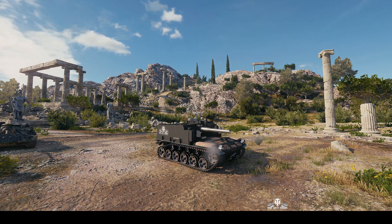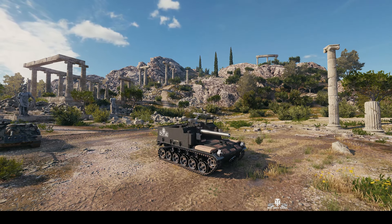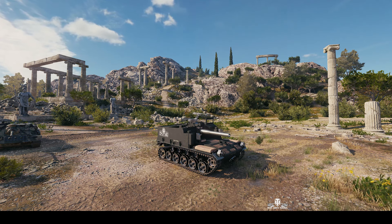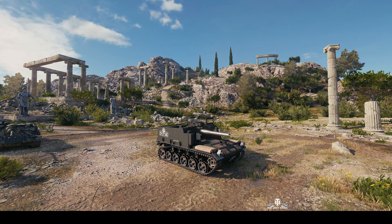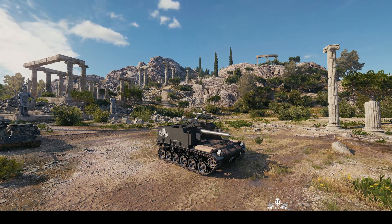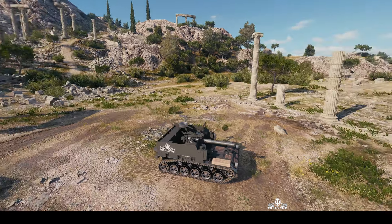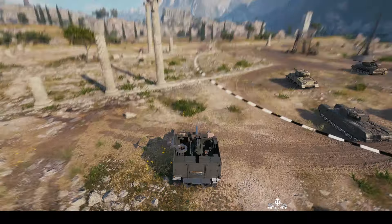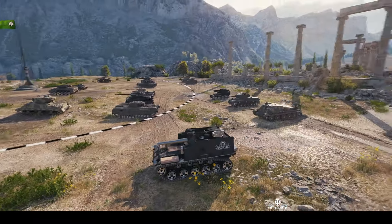Welcome back to WhatRTNibs with General Disturbance. This is an M44, the tier 6 American SPG. This one's located on the north spawn of Cliff and it's under the command of Little Wee. It's got a 155mm howitzer capable of 550 alpha and a fairly quick reload between 16 to 17 seconds, mounted on a swivel mount which means it's got a very wide arc of fire.